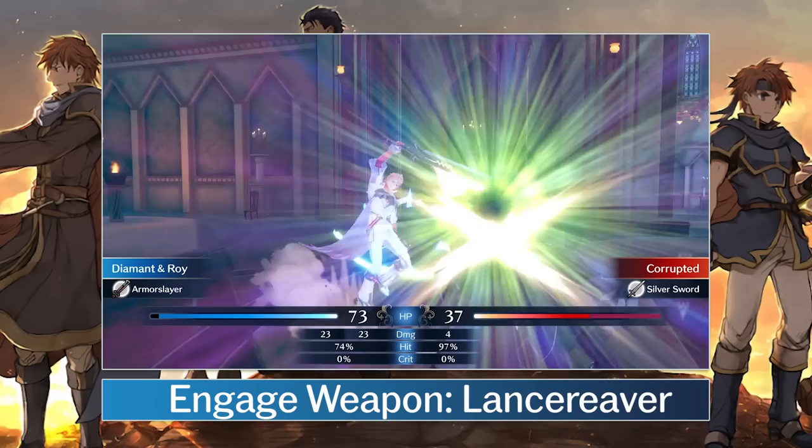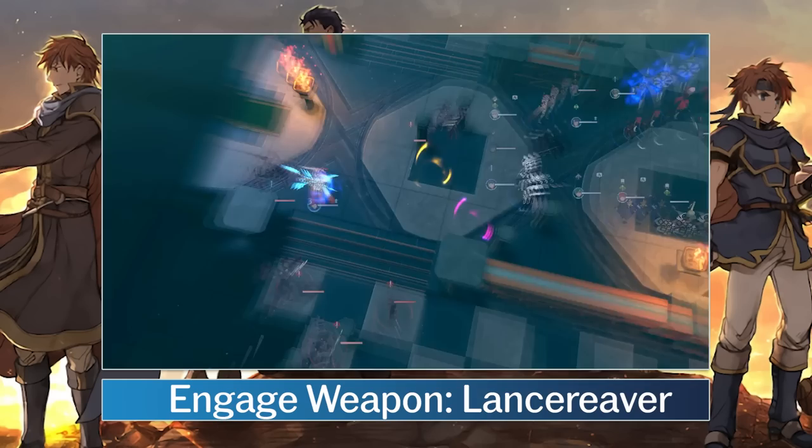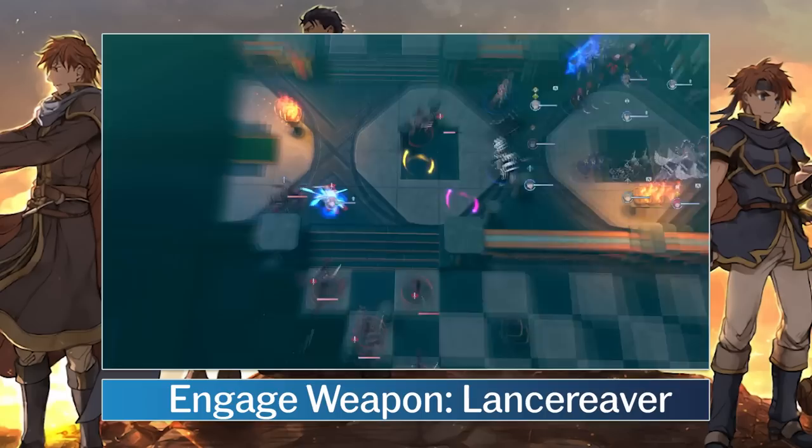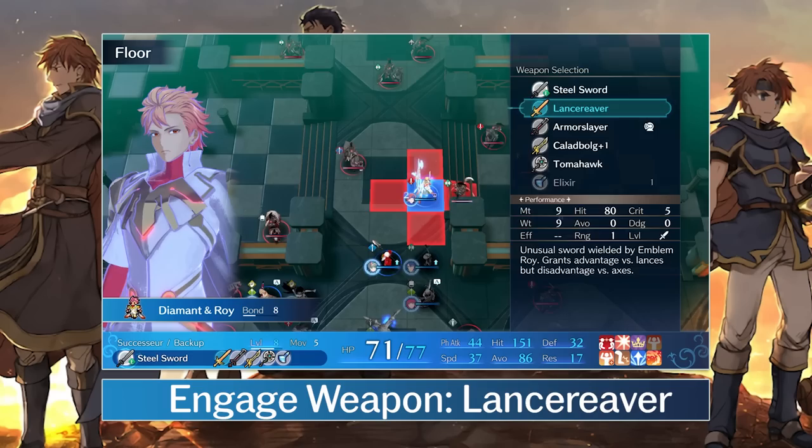In terms of engage weapons, the first one Roy has is the Lance Reaver, a sword that reverses the weapon triangle and enables Roy users to break enemy lances at the cost of getting broken by enemy axe units. This weapon can be alright to avoid counterattacks in the early game chapters, but with 9 might it's just not strong enough to do anything substantial beyond that. It ties with a plain old steel sword, to give you an idea.